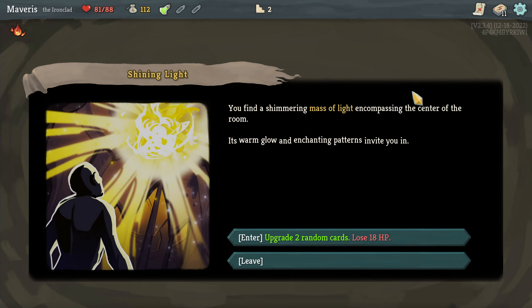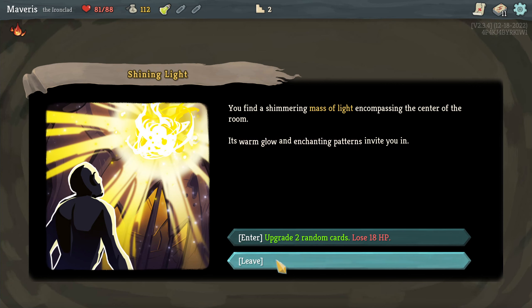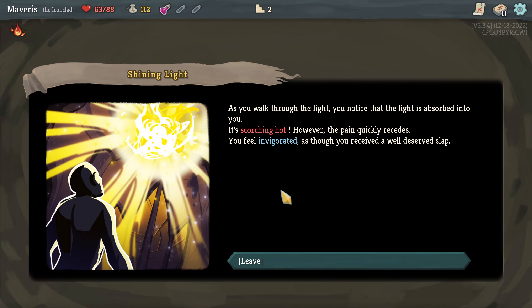I had to pause for a moment to adjust my settings. You find a shimmering mass of light encompassing the center of the room. Its warm glow and enchanting patterns invite you in. Upgrade 2 random cards, lose 18 HP. I don't think I have cards that I really want to upgrade. I guess I could do it, but it's two random cards though.